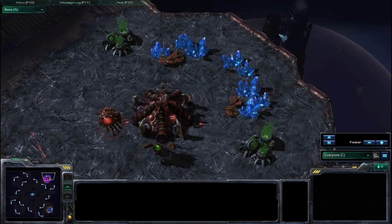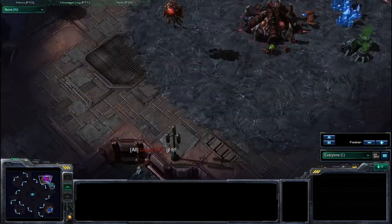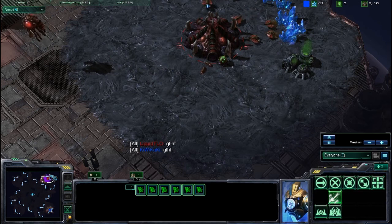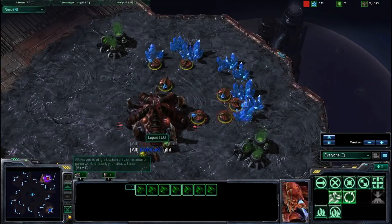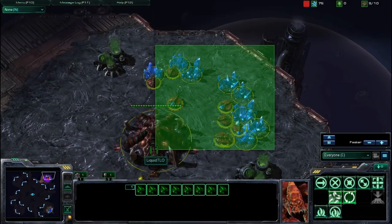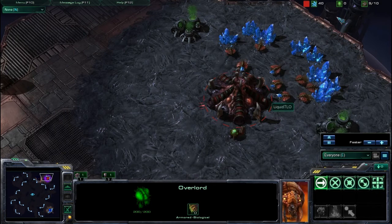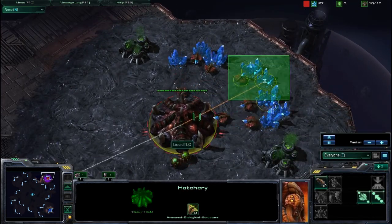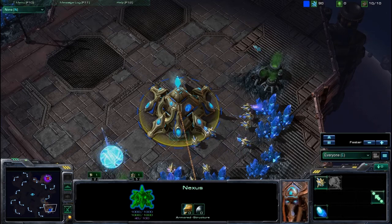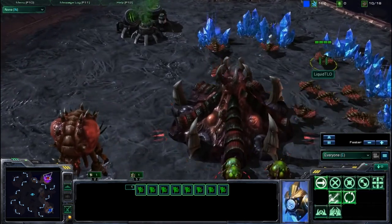Welcome ladies and gentlemen to another episode of Margin StarCraft, and today we're on Delta Quadrant — sticking to games on nonlinear maps. We have Liquid TLO versus the Protoss Kiwikake. Liquid TLO is playing Zerg, so it comes down to whether Kiwikake can continue his winning streak against Zerg. He may have lost two matches against OGSJ but did beat MouseMaro with a lovely economical build using motherships.